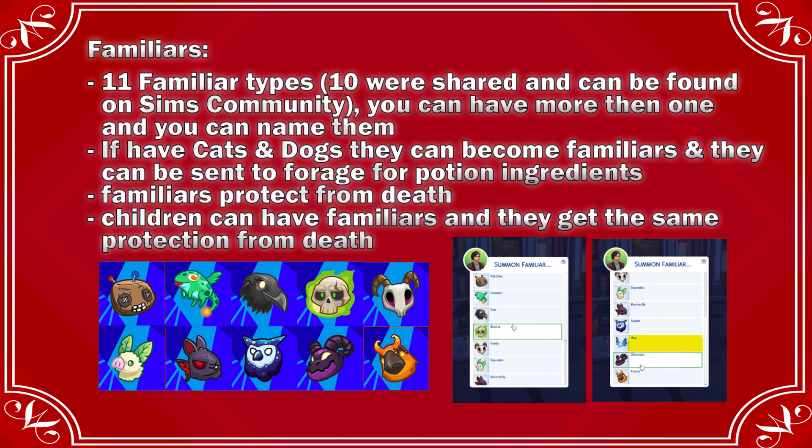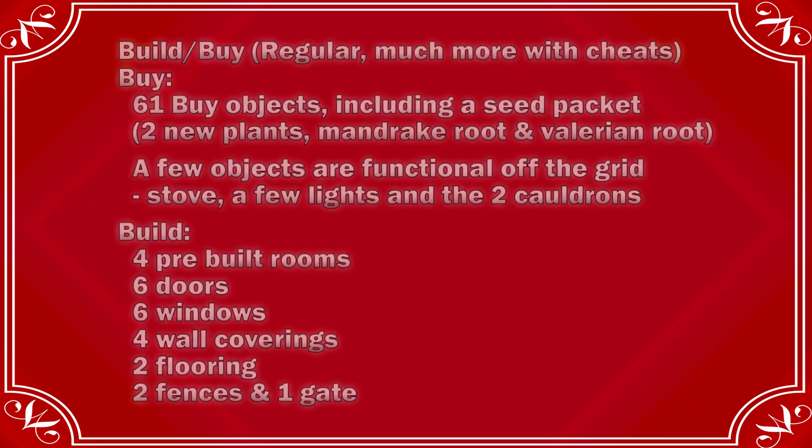There are 11 familiar types, 10 of which were shared and can be found on Sims Community — I have them linked below. You can have more than one familiar and you can name them, but you can only summon one at a time, though you can have as many as you want. The sim in the live stream had all 11. If you have Cats and Dogs, your cats and dogs can become familiars and can also be sent to forage for potion ingredients. Familiars can protect from death, and this is where children do have an ability — they can have a familiar and get the same protection from death.